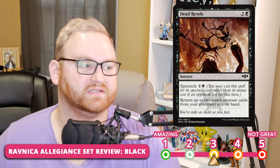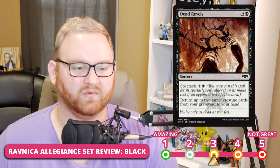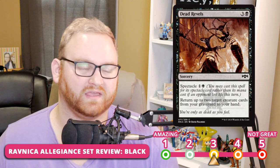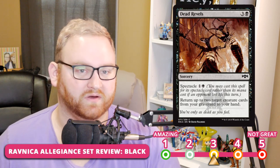Next up, we have Dead Rebels — a 4-mana sorcery with Spectacle for 2. Return up to 2 target creature cards from your graveyard to your hand. Kind of slow without the Spectacle cost going off, so it's a 3 for Limited — Draft and Sealed. For Standard, this is a 5; just too expensive. In Draft and Sealed a lot of matchups end with your opponent tapping out removal early, and getting creatures back when they have none left is really powerful.